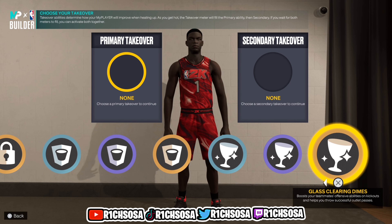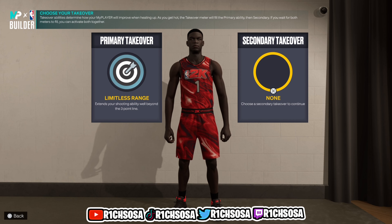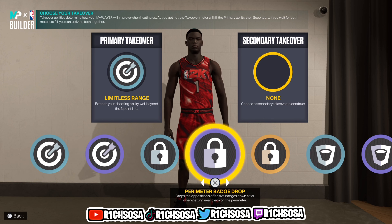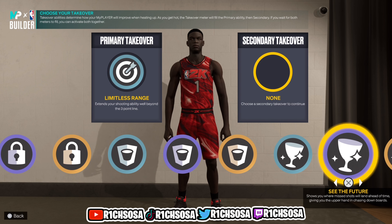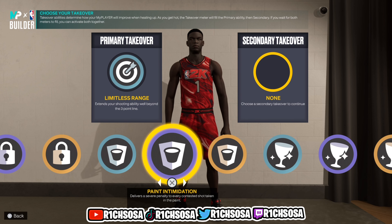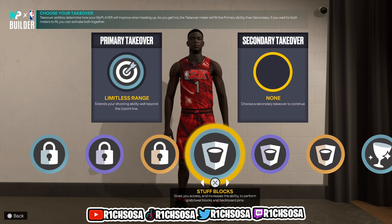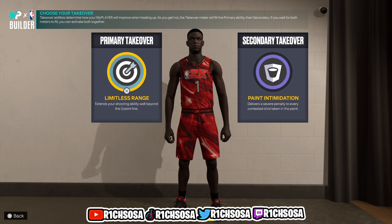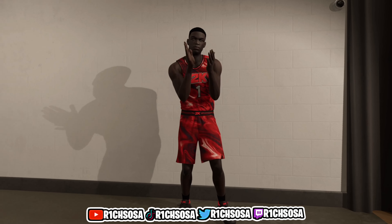For the takeovers we get Sharpshooting, Lockdown, Rim Protecting, and Glass Cleaning. In my best interest for this build, I think it's better to pick Limitless Range as the first takeover. For the second one, you can pick from any of the defensive takeovers based on your play style — I think See the Future, Paint Intimidation, and Extreme Clamps are the best three to pick from. For my build, I'm going with Paint Intimidation. These are the two best takeovers to pick from in my opinion. Let's check out the build name to make sure we made it correctly.